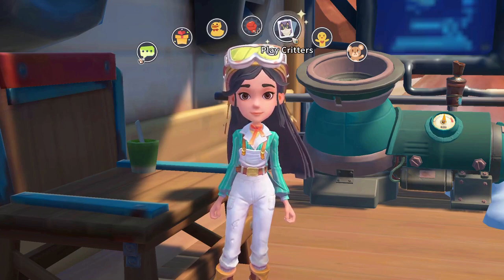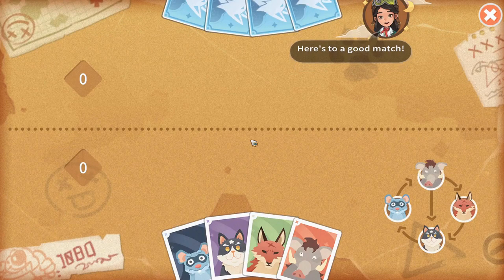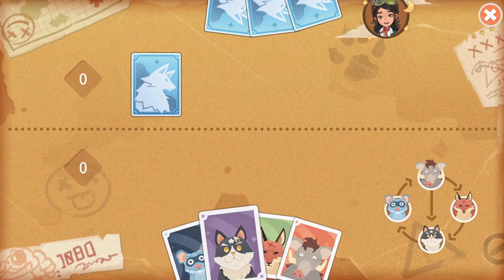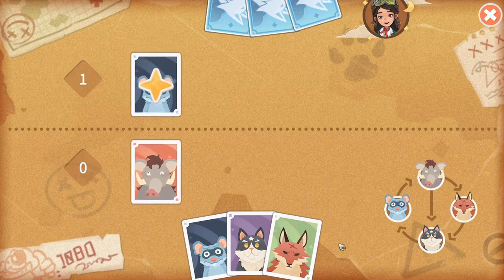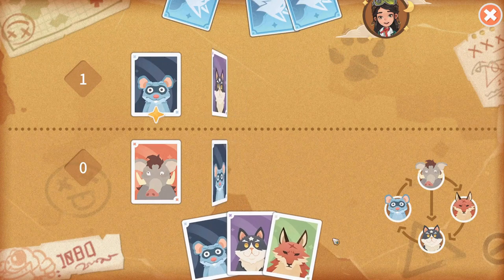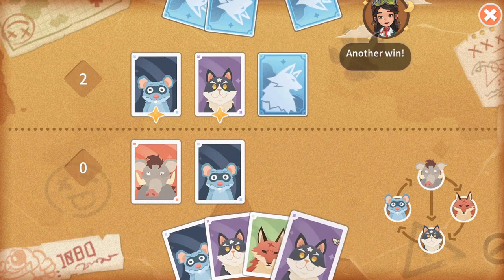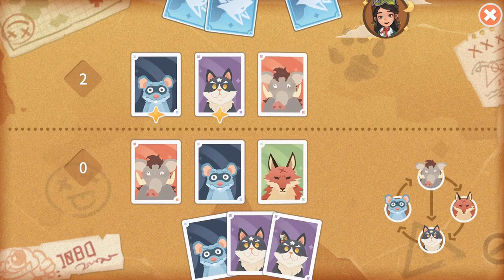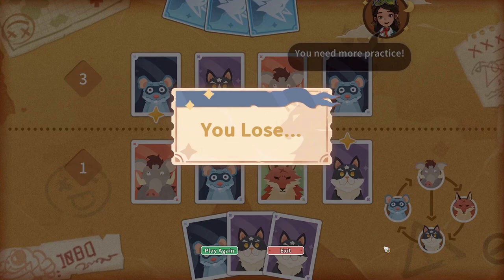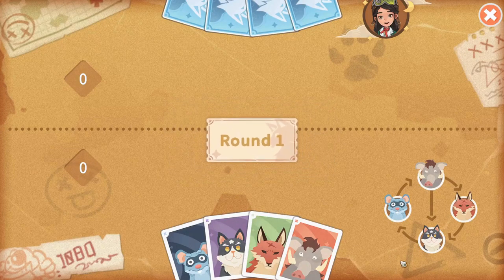Critters is a card game you can play with most characters. There are four animals to choose from. The NPC puts down their animal card, but you won't see it until you choose your own. Elephant beats wolf and cat, wolf beats cat, cat beats mouse, and mouse beats elephant. If someone's card beats their opponent's, they get a point. There are four rounds, and you draw a new card after each round. The player with the most points wins. You get the most relationship points if you win, and less for a draw or loss. You can do this three times a day, and it won't cost you any time or stamina.